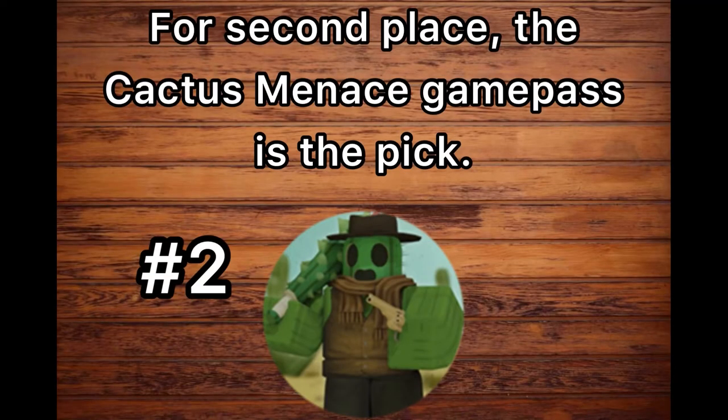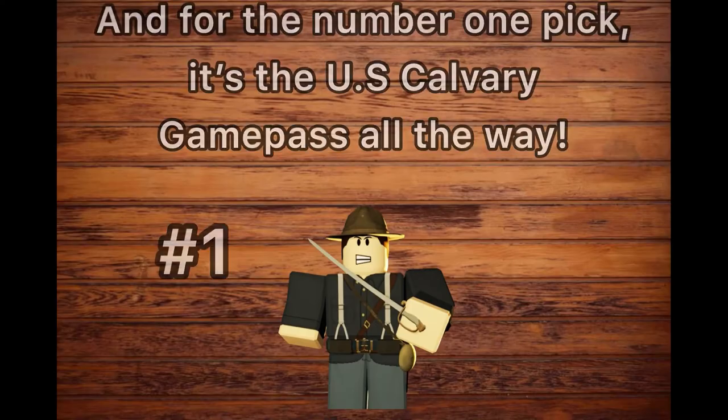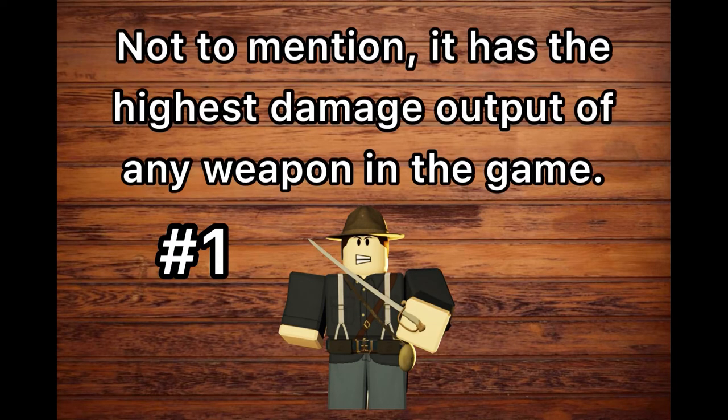For second place, the Cactus Menace Game Pass is the pick. The Cactus Club deals more damage than the Rapier and also can deal significant amounts of knockback, which is not only useful but also can be pretty funny too. And for the number one pick, it's the US Cavalry Game Pass all the way. The Saber is so versatile in the fact that it can be used while mounted on a horse. This opens up the option to make speedy attacks past your enemies as you take them by surprise with a Saber Charge, and it has the highest damage output of any weapon in the game.